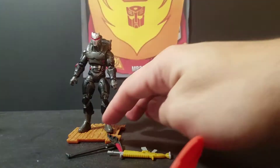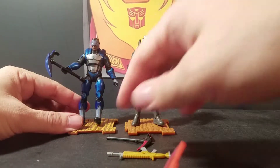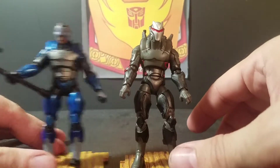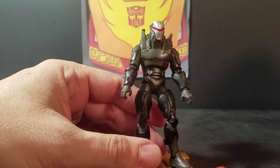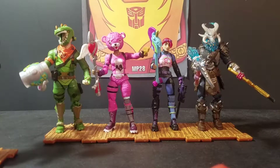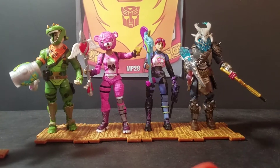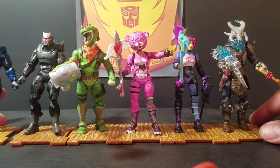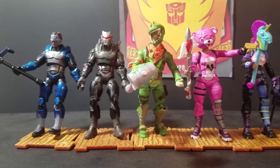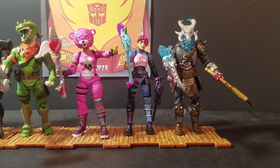Now for some comparisons. Here is Carbide — a side-to-side comparison with Carbide, and we have a review on him. We're gonna bring in the squad four-pack: we have Rex, Cuddle Team Leader, Bright Bomber, and Ragnarok — not from Thor though. And if you want to put all these together, you can, and all the bottom fence posts lock in. And that is our collection of Fortnite figures so far.